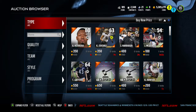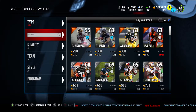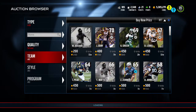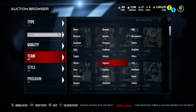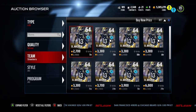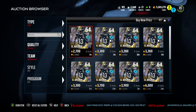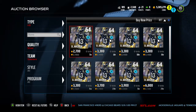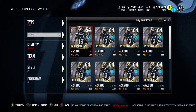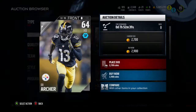Getting right into it — number one player. If you've seen any YouTuber who plays Mutt, you will know about this card. You actually get him for completing the first solo challenge when you first do the journey solos. His name is Drew Archer. He's 2,900 coins right now — it's three in the morning so that's probably why. He's usually cheaper than that. My budget for these players is 3,000 coins or less per position.